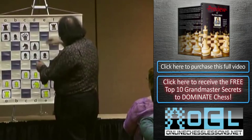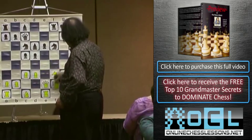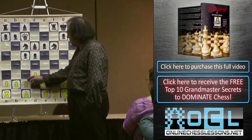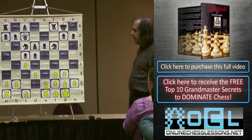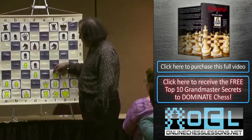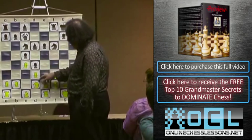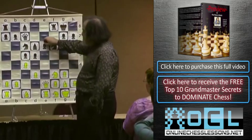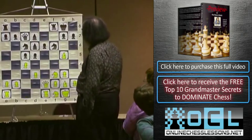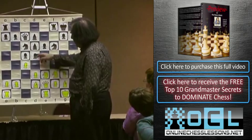Instead of playing bishop g5 after bishop d6, there's another good way to play for white: c4. This is a very good way to play. Now black practically cannot go d4, because it opens the white bishop and gives full control of the e4 square. We're going to go knight d2 for total control of the e4 square. By playing c4, we'll prevent black from playing e5.